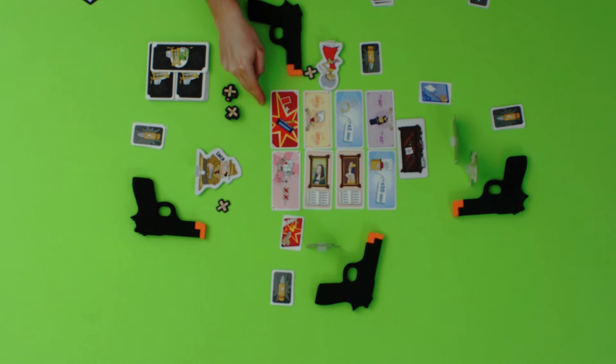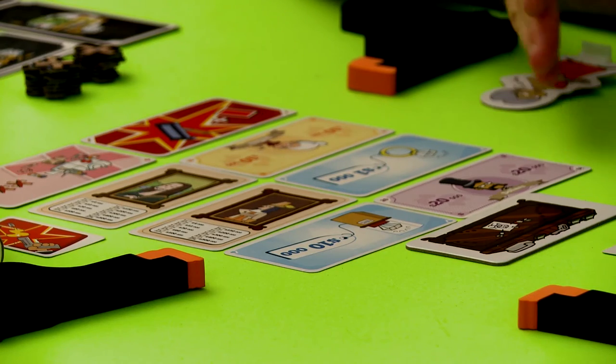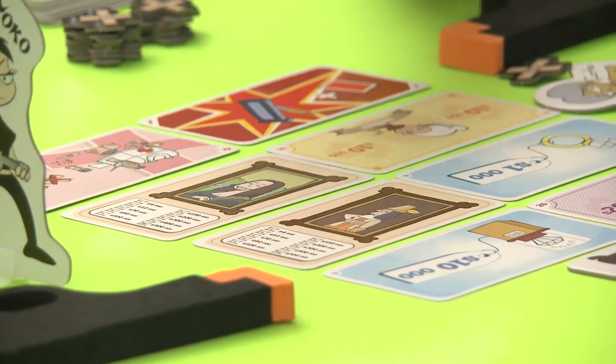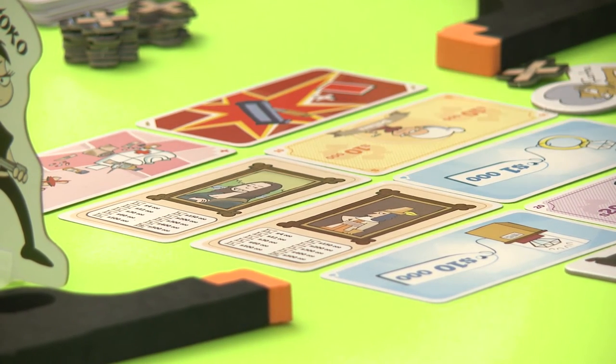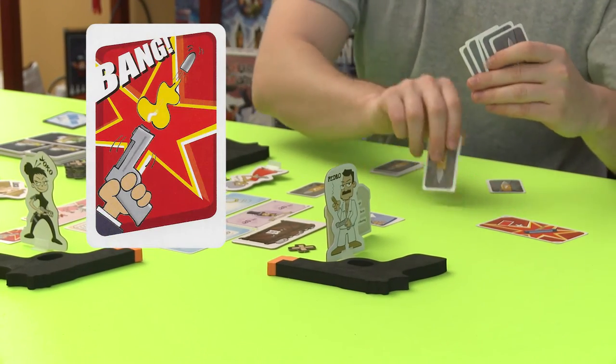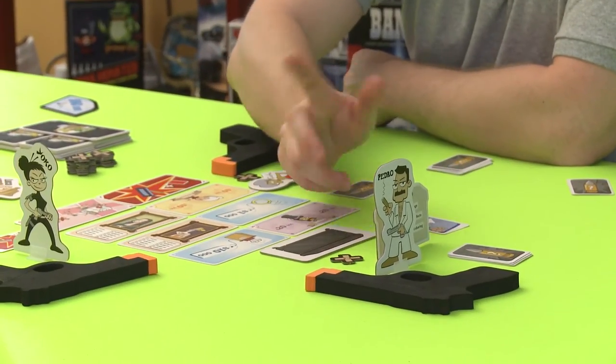Except for the first aid kits and clips, which are resolved immediately, loot is kept until the end of the game and may be kept face down. Bills come in denominations between $10,000 and $20,000 and are worth the indicated amount of money. Diamonds are worth between $1,000 and $10,000, and if one player has the most diamonds at the end of the game, they get the $60,000 bonus diamond. Paintings increase in value depending on how many a player has at the end of the game — a set with one painting is worth $4,000, but a set of 10 paintings is worth $500,000. If a player takes a first aid kit, they immediately discard all of their wounds. If a player takes a clip, they can discard a card from their hand and replace it with a bang card from the discard pile.